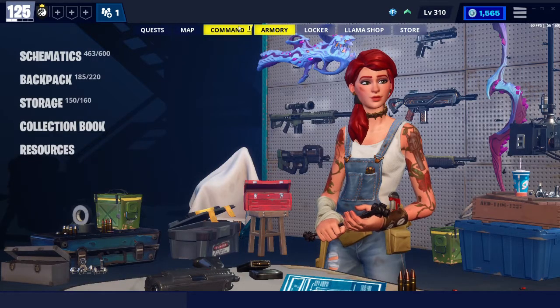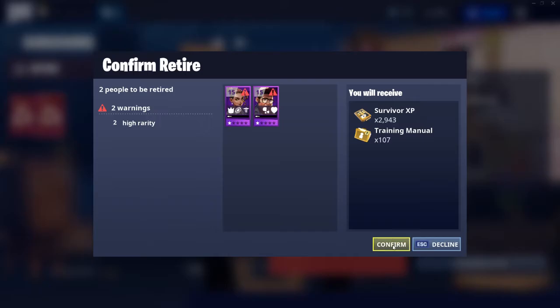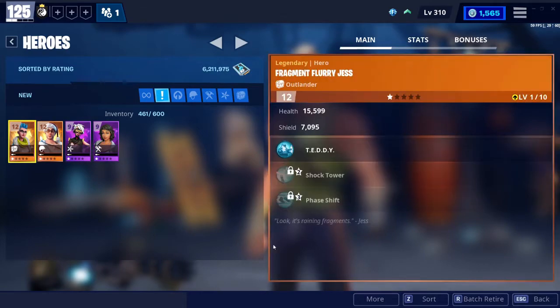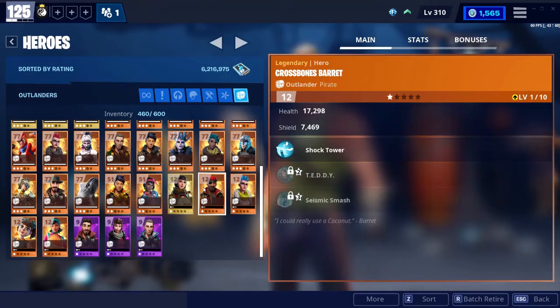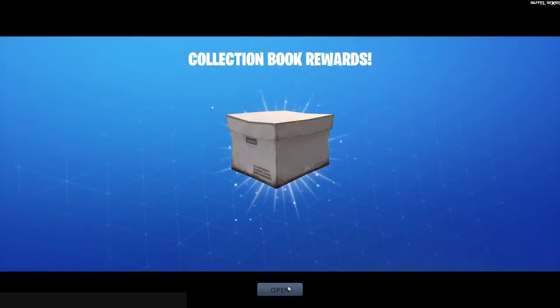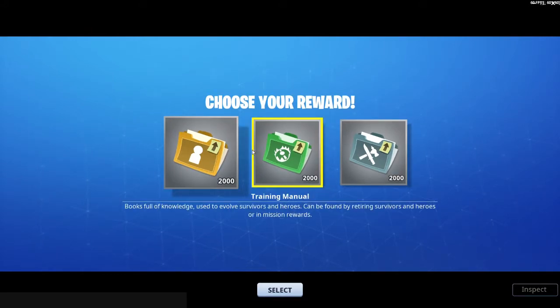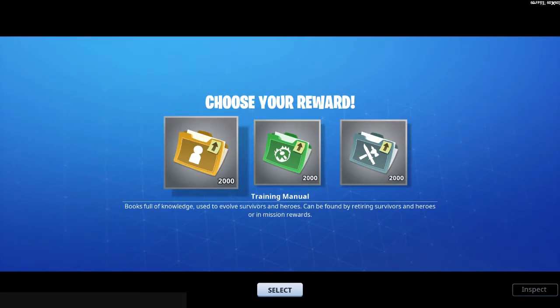I don't think I need any of that, but they're kind of holiday weapons so I may as well keep them. I don't need either of these. This type can go to Collection Book. I need a Legendary Fragment for Collection Book, so I'll put that. I do not need weapon designs because I have probably over 40,000, so I think I'm going to have to go to Training Manuals.